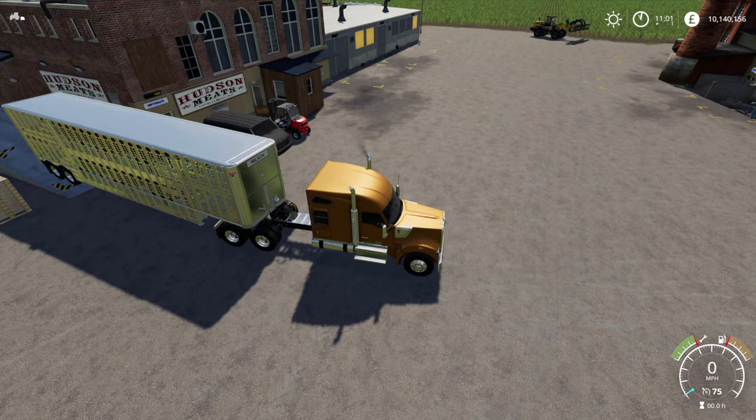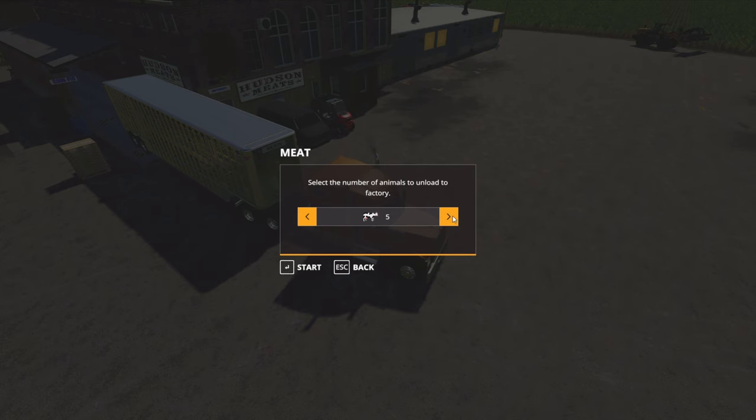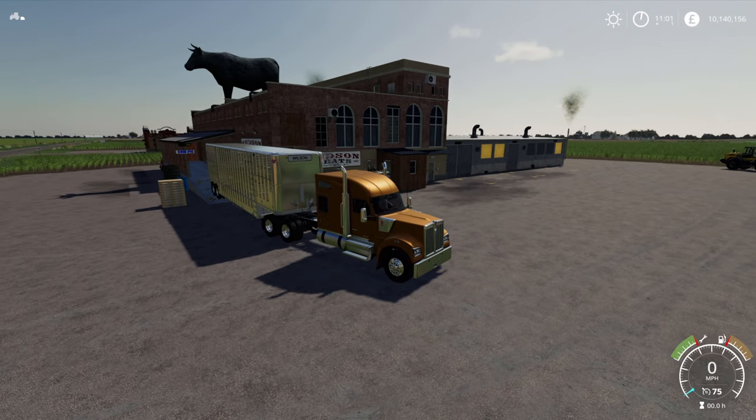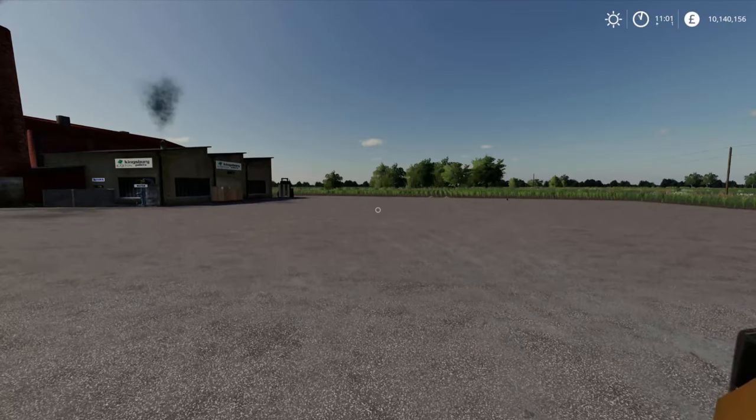As long as you've got the rear of the trailer in the drop-off point, you just hit R and it asks you how many animals you want to unload into the factory. Let's put all 12 in. Start. So that's your animals in, that's your pallets in. As you can see, the smoke has started rising from the factory again.